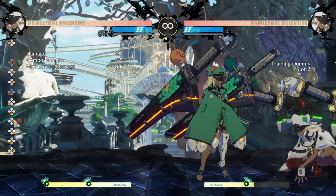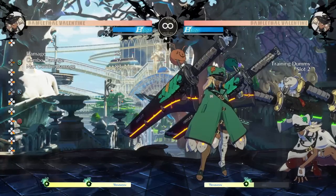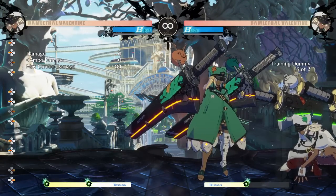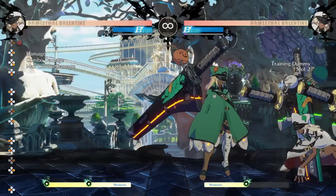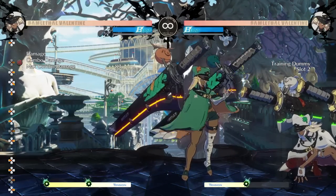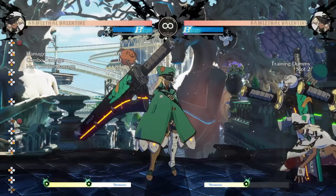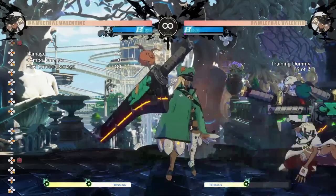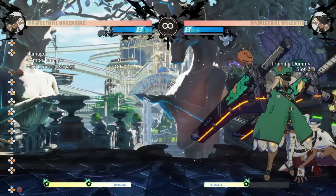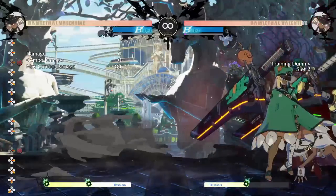If they just happen to block it, we're still at advantage because the sword just exploded. This is pretty much how her pressure works — because the sword toss is plus and the explosion happens later, it really lets her keep advantage in a lot of situations. The last detail to keep in mind is that the sword toss is technically a resource. After it explodes, it sticks into the ground and you either need to wait a certain amount of time to pick it back up, or walk over it and Ram will pick it up automatically.